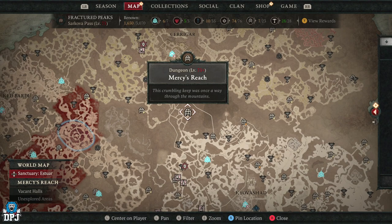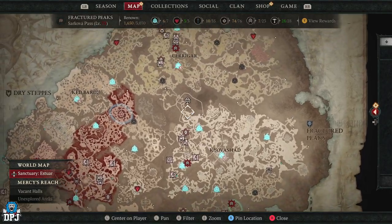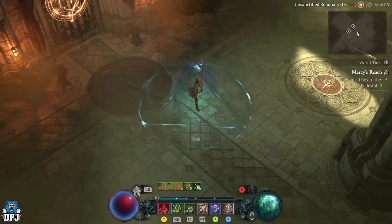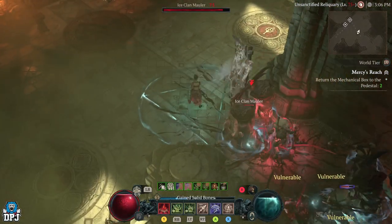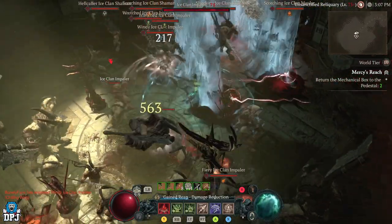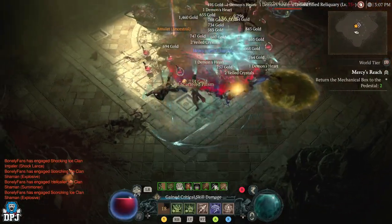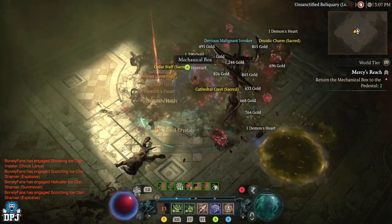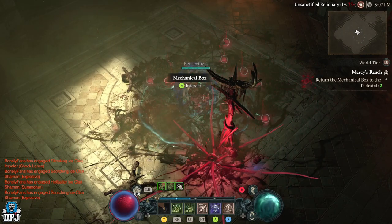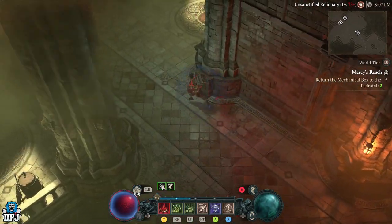The second dungeon is the first part of Mercy's Reach. This dungeon has two rooms full of elites, which have higher drop chances for legendaries. Enter Mercy's Reach, do the very first objective by killing the three elites, then progress to the point where you need to collect two items from two different rooms for the pedestals. These two rooms hold a ton of enemies and elites — head to the first one and slay away, pick up the item, then head straight to that second room and clear it out. Pick up that loot but don't progress any further; simply quit out of the dungeon, quit out of your game, load back up, re-enter — the dungeon will have reset and you can farm it again.